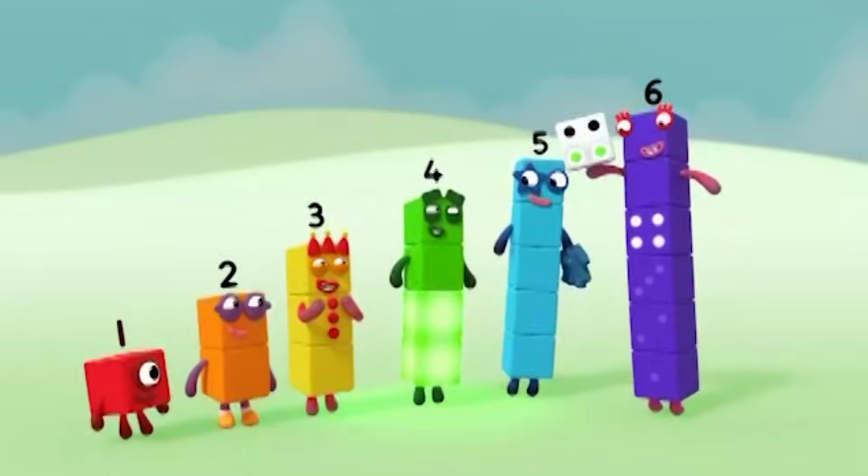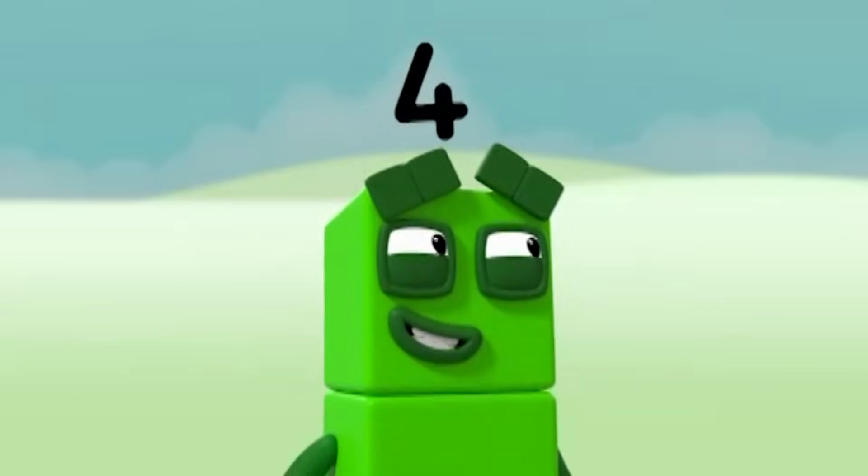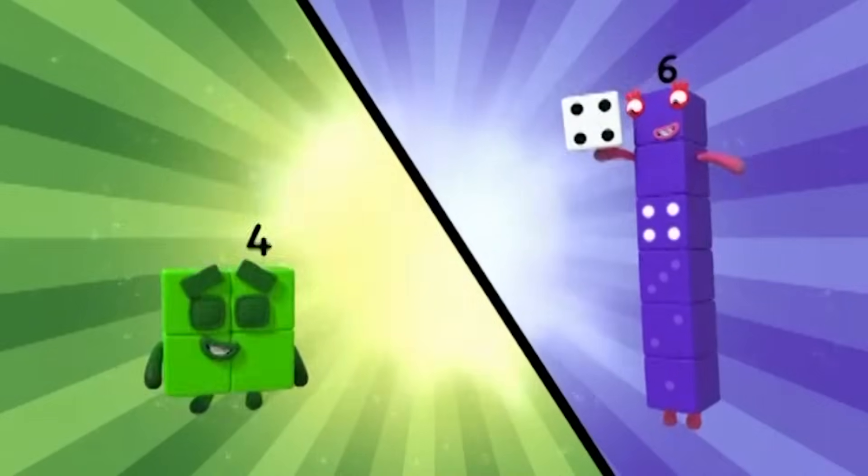One, two, three, four. Four spots on the dice. Make the shape — four. It's a square.